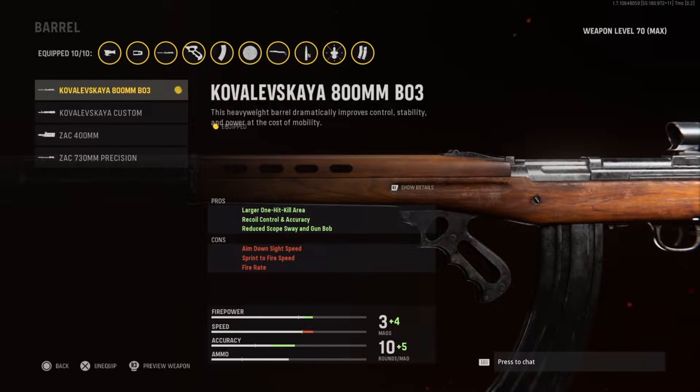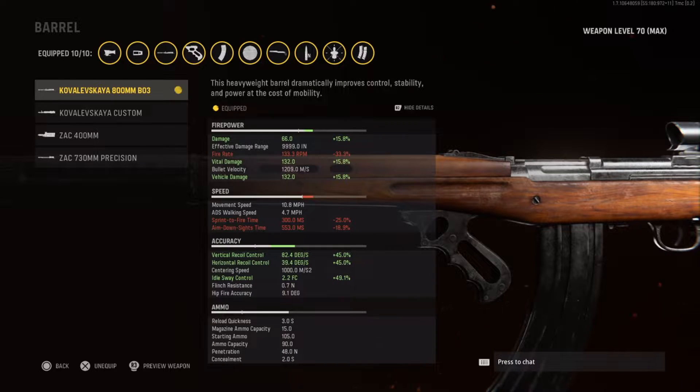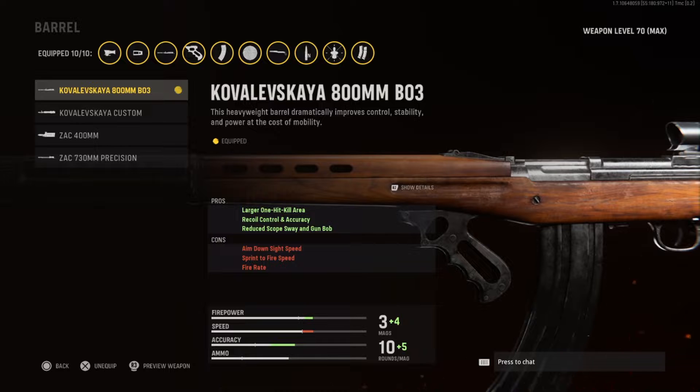So you want to know how to turn the SVT into a sniper rifle? It is because of one attachment: the BO3 Barrel. It increases the damage and vital damage by 15%. The pro for this attachment says 'larger one-hit kill area' — this is what turns it into a one-shot kill gun like a sniper rifle. Instead of it being a one-shot kill to the head only, it's also a one-shot kill to the upper body. That's literally all you need to turn this gun into a one-shot kill.